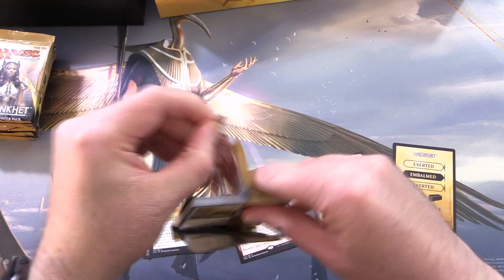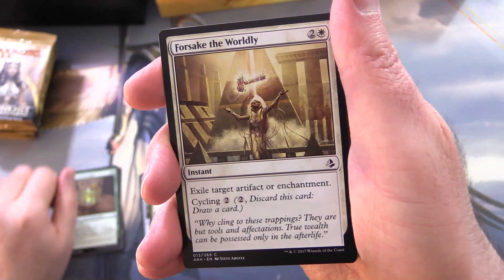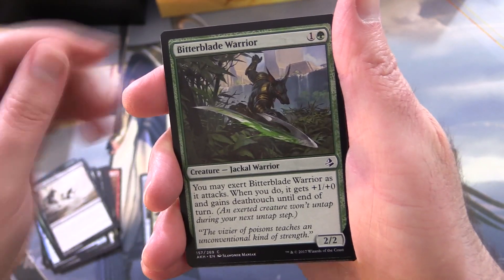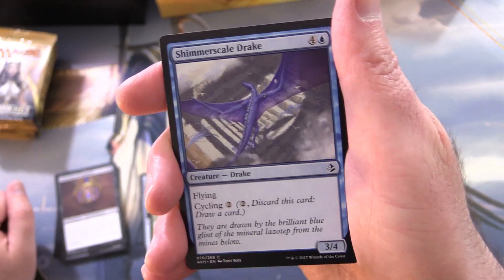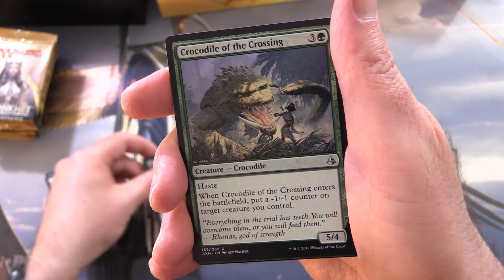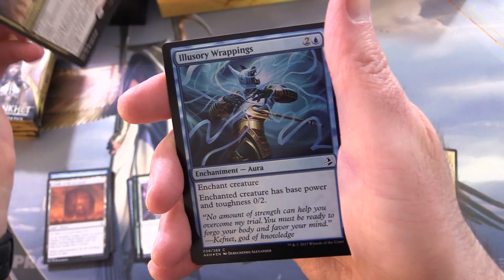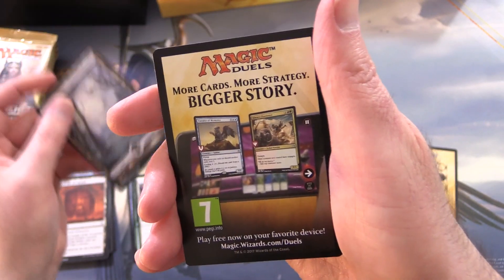If you're not familiar, Amonkhet and Hour of Devastation had the so-called lottery cards — the Masterpieces, also known as the Amonkhet Invocations. That's what we're looking for today. Pack two: Forsake the Worldly, Seeker of Insight, Quarry Hauler, Wander in Death, Bitterblade Warrior, Nef-Crop Entangler, Cartouche of Ambition — you used to be able to stack a whole heap of cartouches, which was cool — Shimmering Drake, Cradle of the Accursed, Faith of the Devoted. Uncommons: Croc of the Crossing, Seraph of the Suns, and Neheb the Worthy is the rare, along with a foil Illusory Wrappings, a full art Swamp, and an ad.